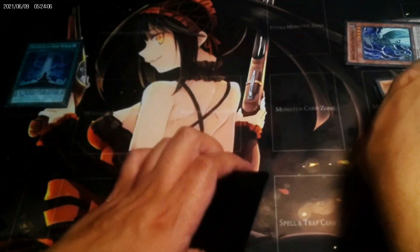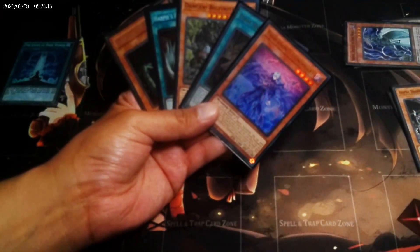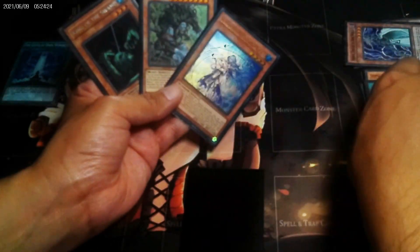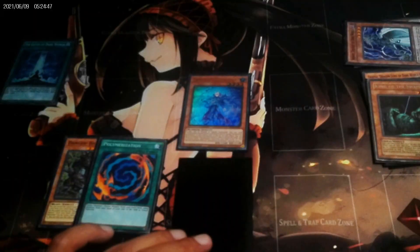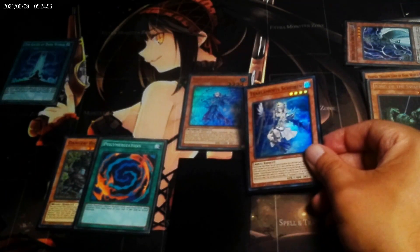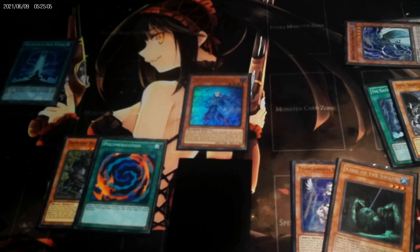Switch to another Gates, remove — send away Grapha. Grapha destroys a card on the field, and draw one card because of Gates. We got a good hand right here. If you're going second, set backfield, Harpy's Feather Duster, King of the Swamp. Polymerization — Rhino Heart send away Shiren, get them back to my hand. I'll choose King of the Swamp — not Grapha, you want to keep Grapha in the graveyard. King of the Swamp you want to send to the bottom of the deck in any order.